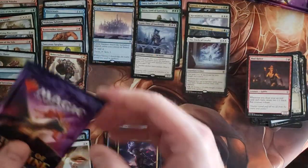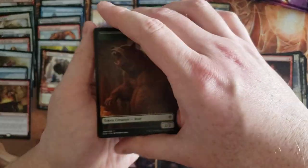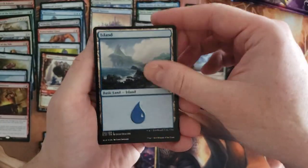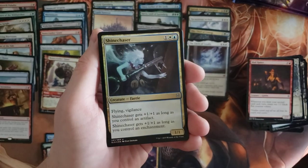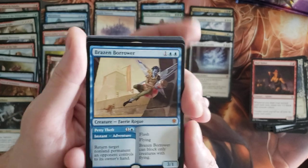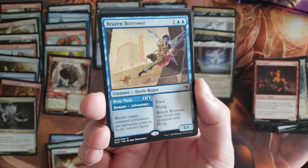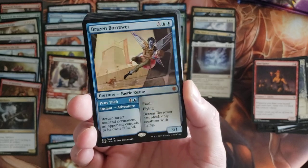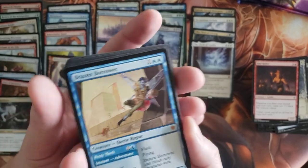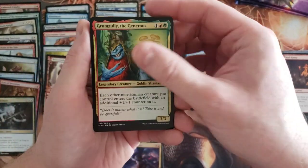Four packs left everybody. Shinechaser foil — whoa, oh nice! That is unexpectedly excellent. Brazen Borrower! Awesome — so our fifth mythic of the box, and one that I am ecstatic to pull. Sweet!